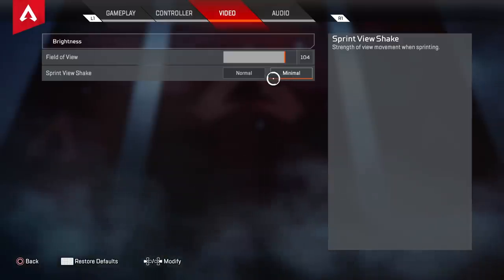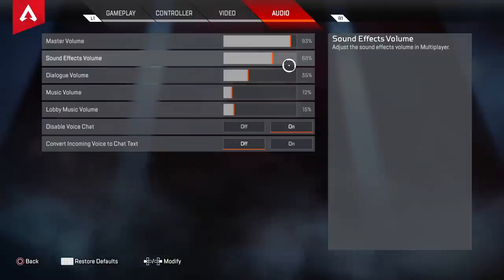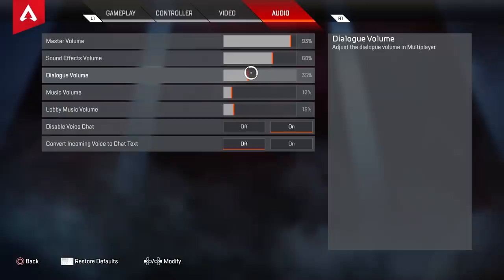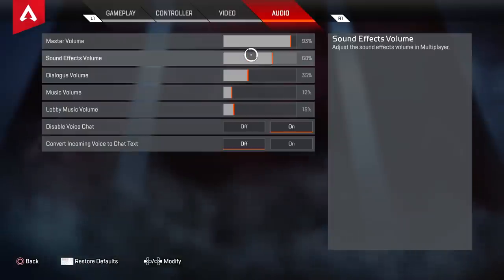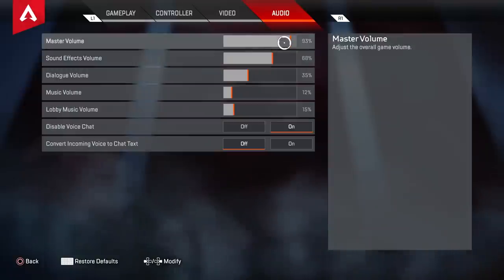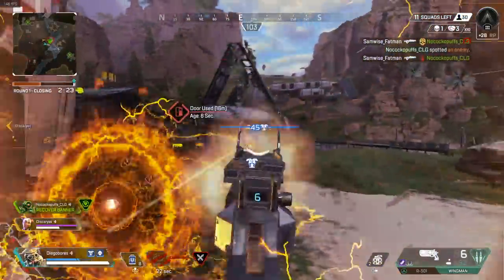Audio is all personal preference, but I've turned my music and lobby music down and dialogue music way down so I don't have Bangalore screaming in my ear. These are just what I've chosen — you can copy them, but honestly all the settings I've shown you today are a guide at maximum.